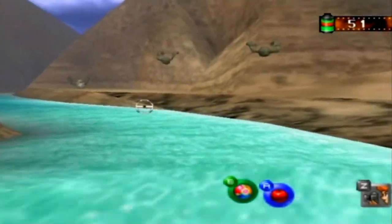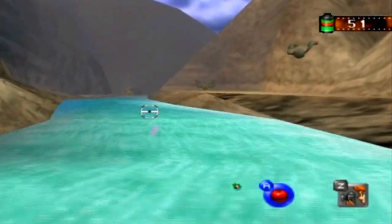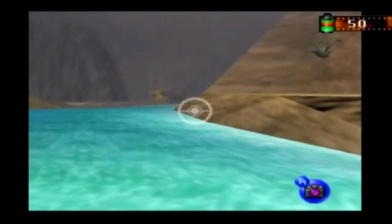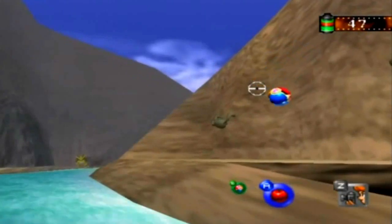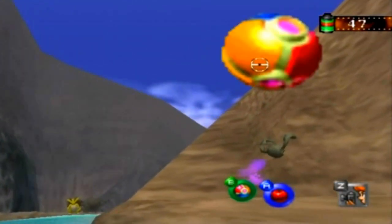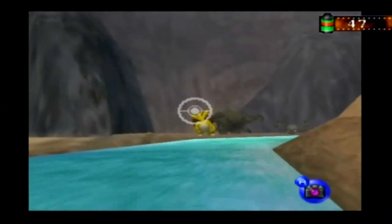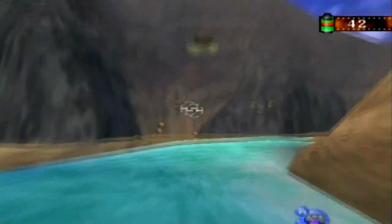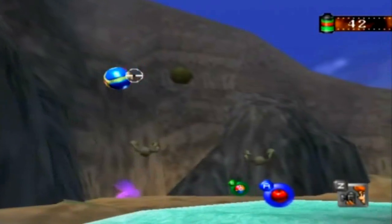Also, you see that Dugtrio statue over there? That's going to be very important later, so keep that in mind. Way off in the distance we're going to see a Sandshrew. And we need to get that Graveler down in order to get a better picture of it. But like I said, I don't quite know how to get that particular Graveler down. So I'm just going to take a picture of that Sandslash just so I can get it. Hopefully I figure this out because I need to — to complete my Pokedex.